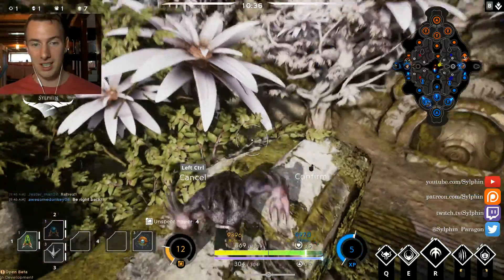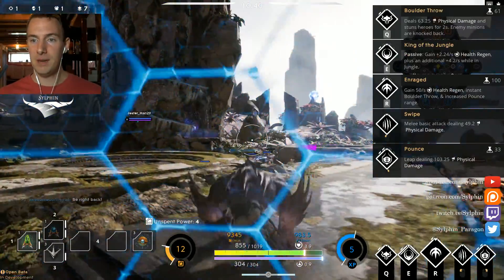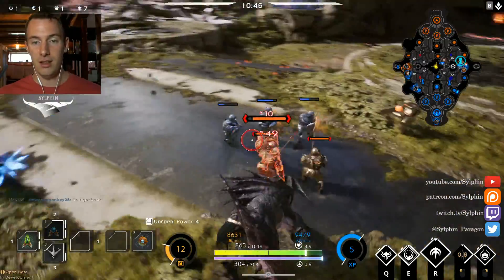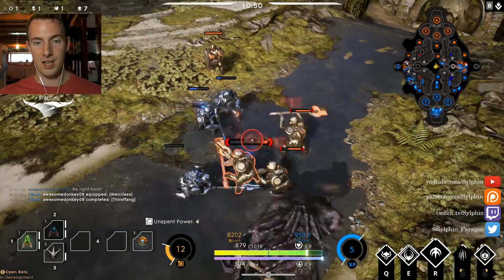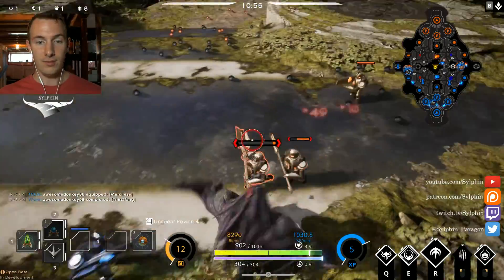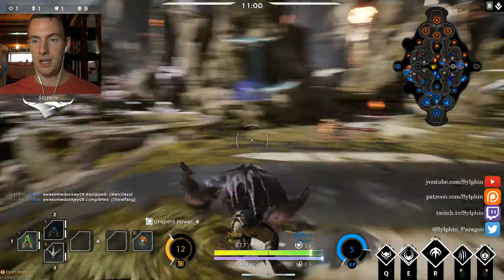I did a misclick there and upgraded my right-click first. As for skill upgrade priority: I would simply try to upgrade our E as much as possible, followed by our Q, and then our right-click. What that does is the E gives us that sustain — that increased health regeneration — and simply makes us a better tank.